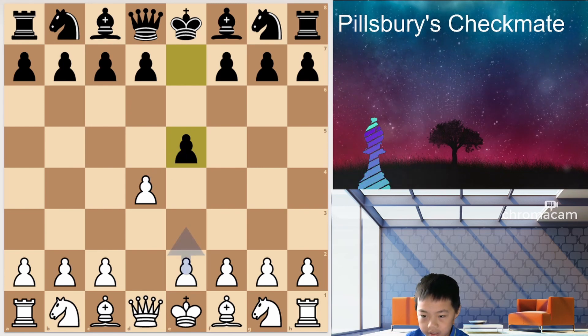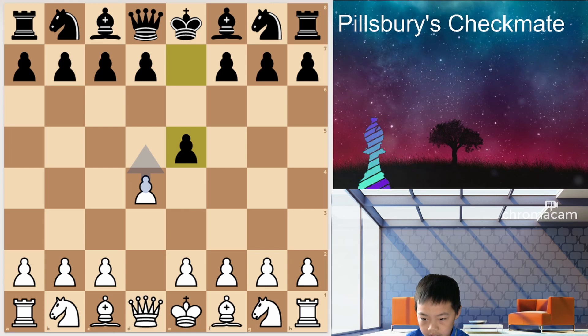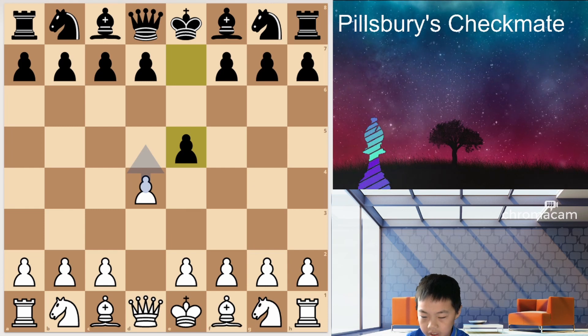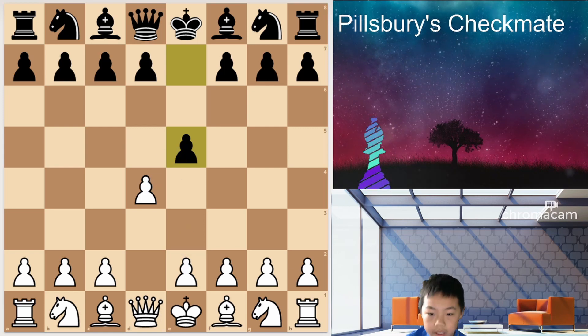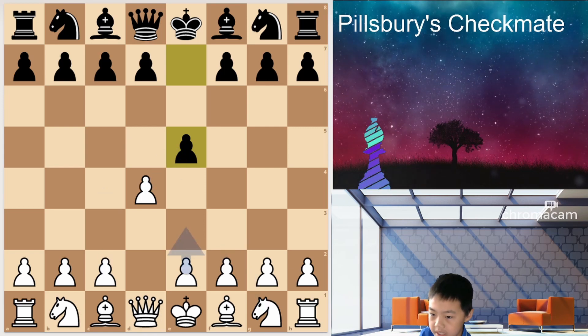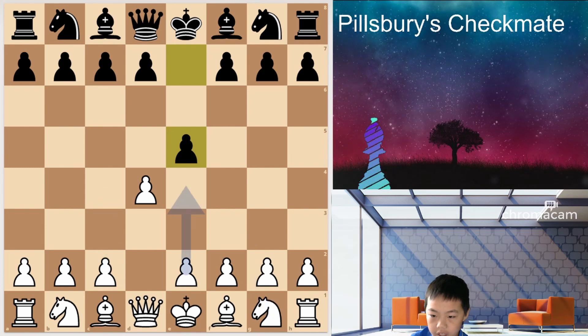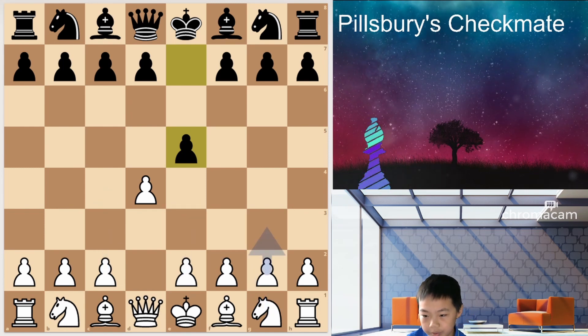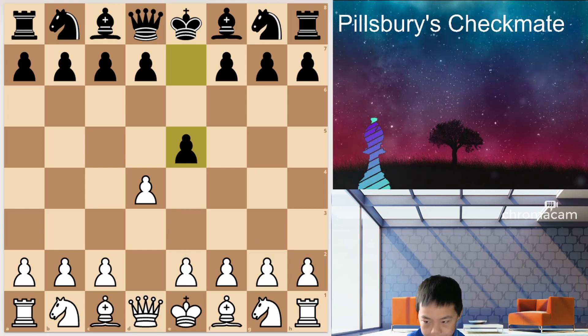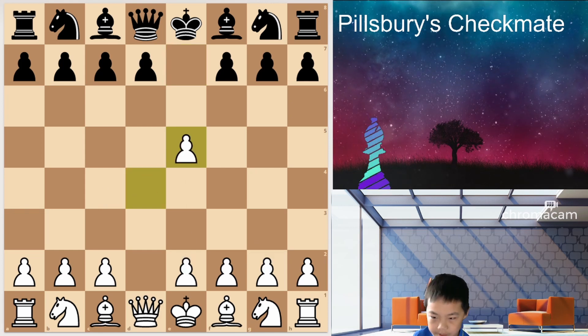D5 is so uncommon. If you don't want to play D takes E5, you can play E3, Nf3, C4, E4, G3 — okay, but don't do that. Just play D takes E5. It's too good.